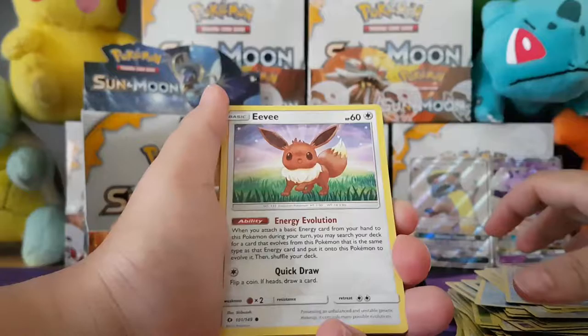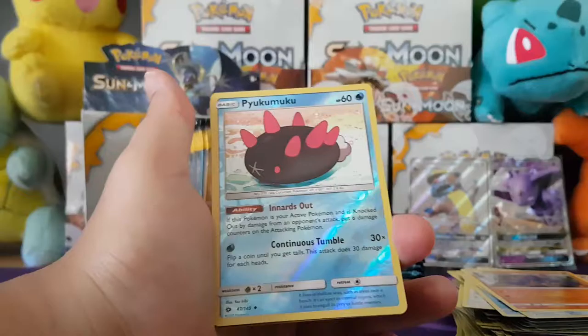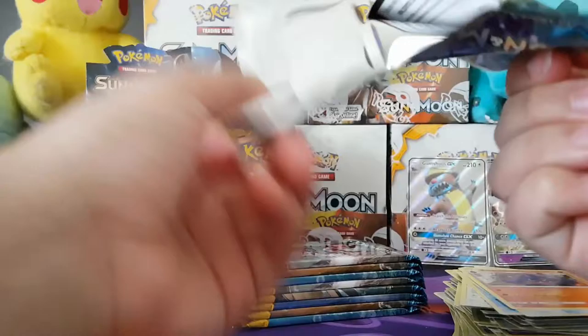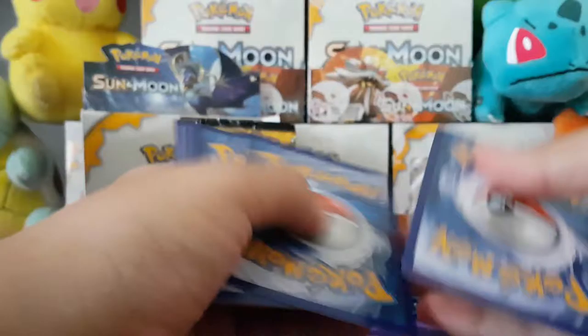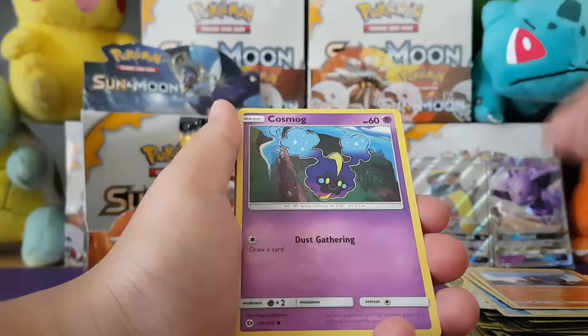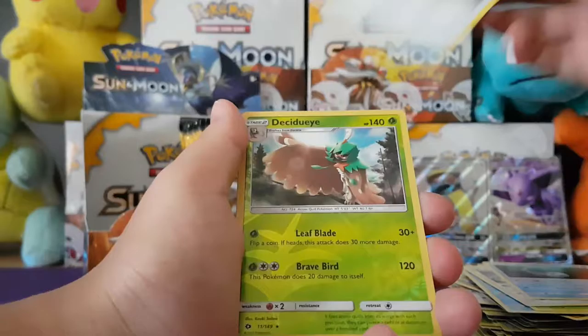Starting with Chinchou — that's how I won the tournament thing, with Chinchou and Lanturn. So broken. Got a Paras, Poliwag, Dewpider, Eevee, Fire Energy, a Brionne, a Timer Ball, a Bewear, the Reverse is a Mewtwo, and the Rare is a Decidueye. The last match I had basically won because of Lanturn — the Tauros GX that he pulled just kept rolling tails and damaging itself. I didn't have to do anything. Just sit back and watch.